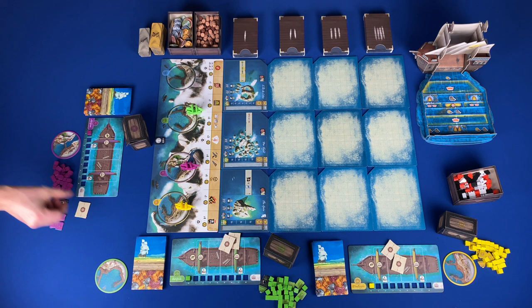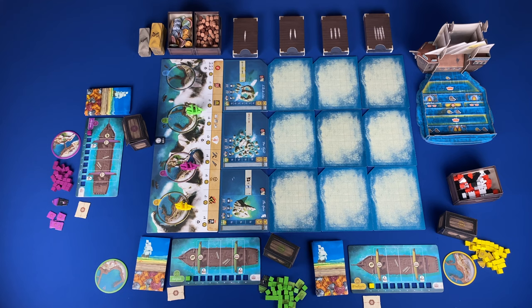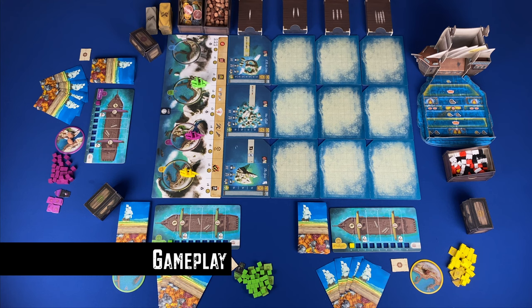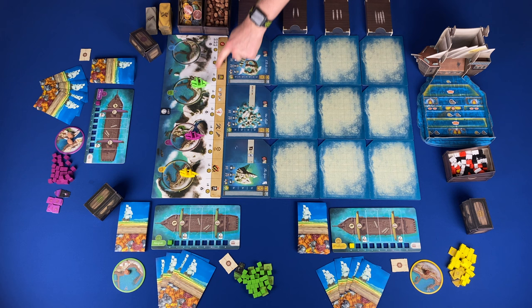Step six: determine the first player and get starting resources. Players will draw four sailor cards and get a number of cargo based on turn order. The first player gets one, second gets two, third gets three, and fourth gets two and can level up a sailor in their opening hand. A game consists of player turns going clockwise until the final round is triggered, which is when a player places their fourth achievement marker. When that occurs, all other players get one last turn before final scoring.